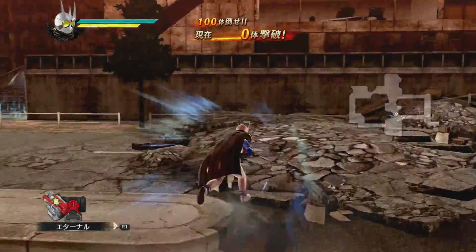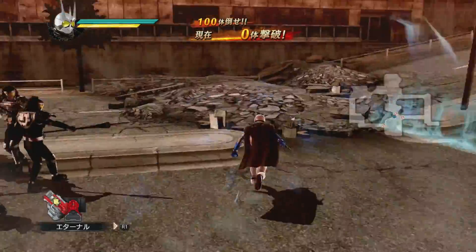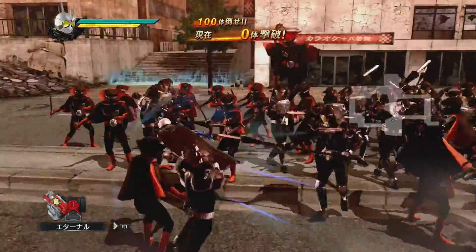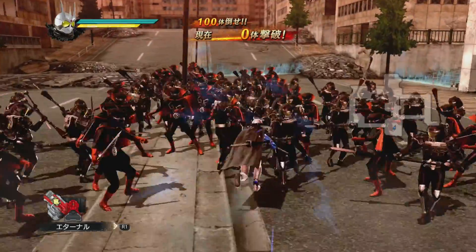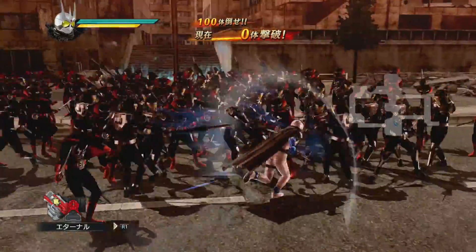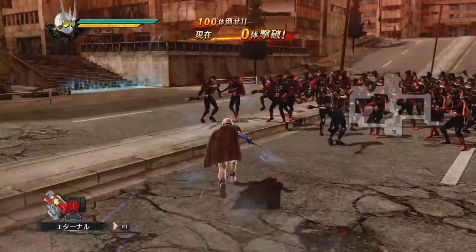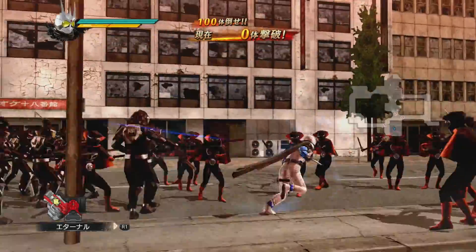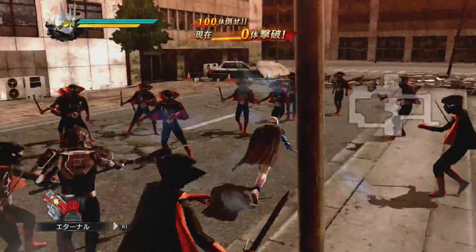Eternal's story: he serves as the main antagonist for the Double summer movie. He wants the T2 Gaia memories so he can basically turn the world into undead zombies like he is. He was a project by the Foundation — the main bad guys of Double — to create mercenaries that couldn't die because they were already dead. It was kind of a failed project, but he lived on. He obtains the Eternal Gaia memory and with the help of a Lost Driver becomes Kamen Rider Eternal, then plagues them through all of the movie being super evil.